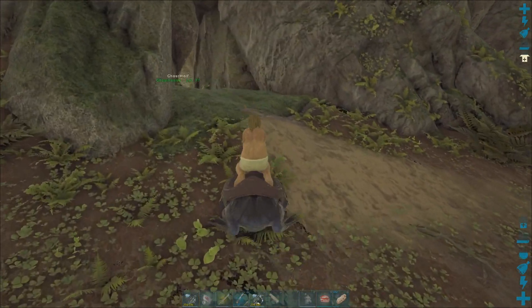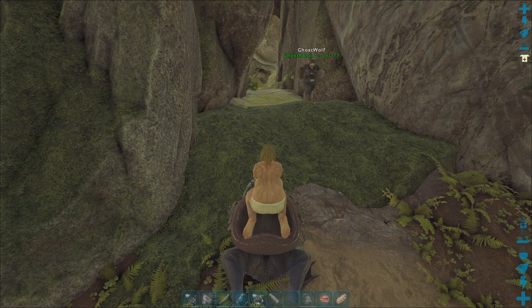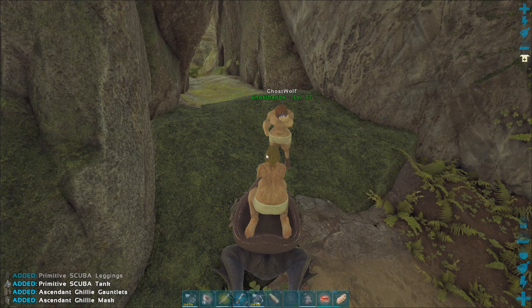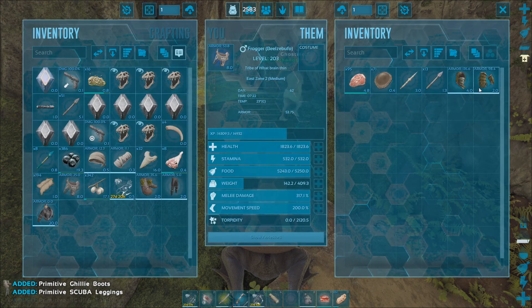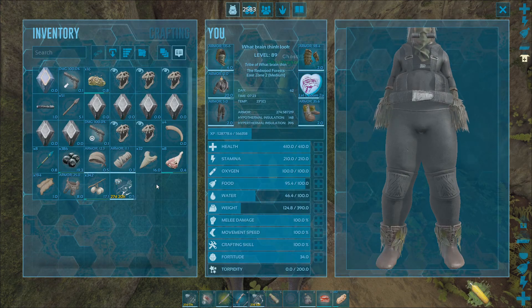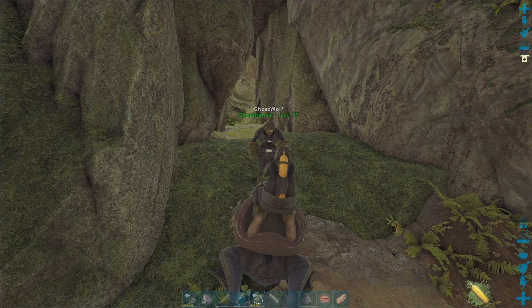Put my suit back onto Frogger when you get out here. I'll take that and transfer all the bug junk into Frogger. Do they have the carry weight for it? I mean, they just put like the paste in the chitin.